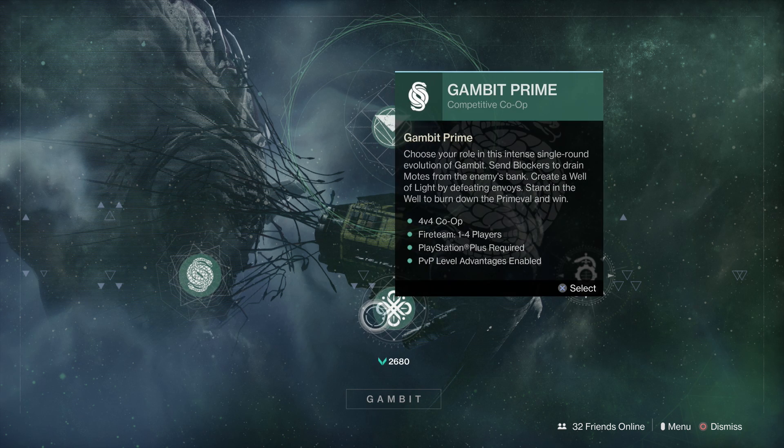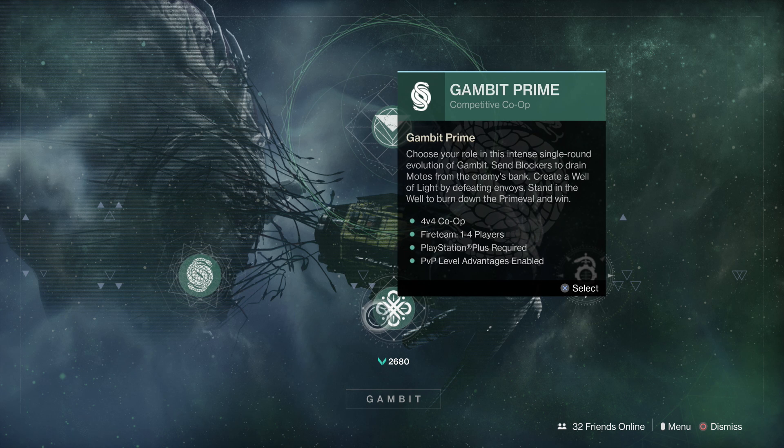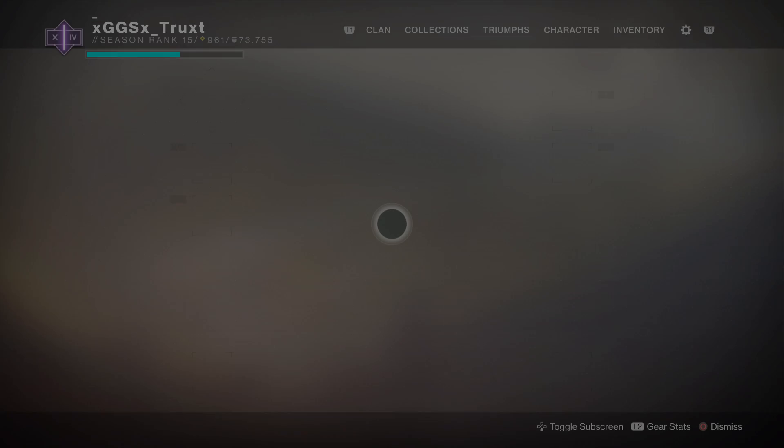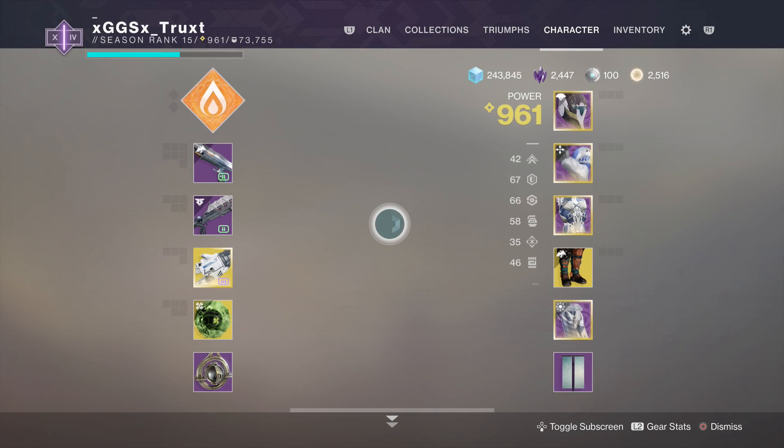I'll link both Mason Sean and Jarve's channels in the description because those are some key takeaways. Overall, I'd probably say Gambit Prime is your better bet because reaching the Heroic level will take you longer anyway, and you should be able to get the shotgun kills done in this mode. Keep in mind there are more yellow and orange bar enemies in Gambit Prime, so it might be good to have some heavy hitting shotguns.